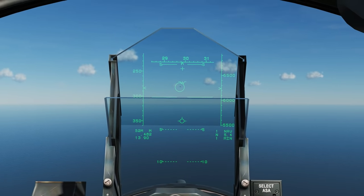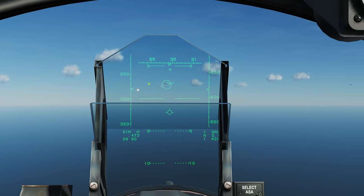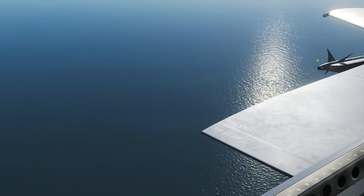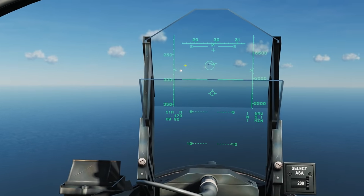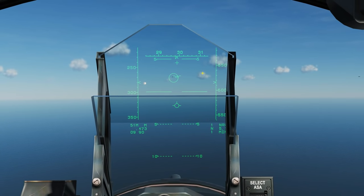We're going to press and hold weapon release to fire. You can see it uncaged, recaged, and locked again — that's because it switched to the next missile. This is a self-guiding missile, so we can lose the lock and turn around and it will still track.